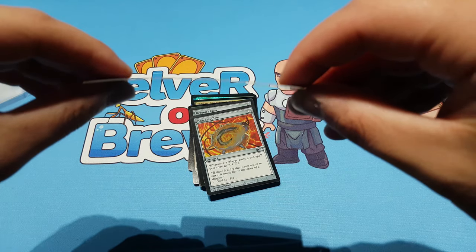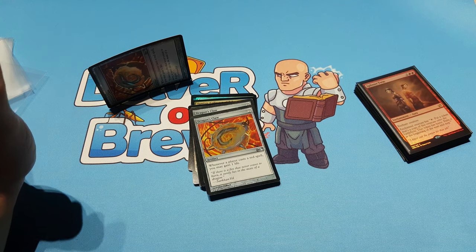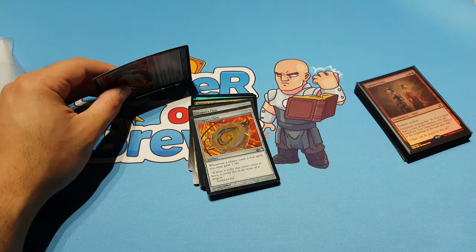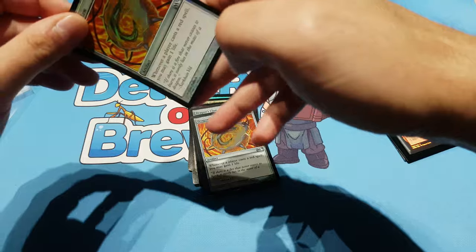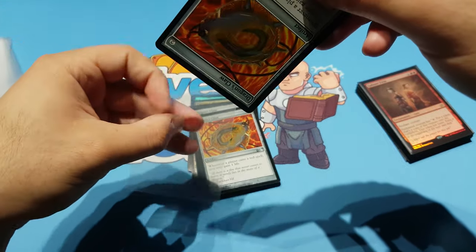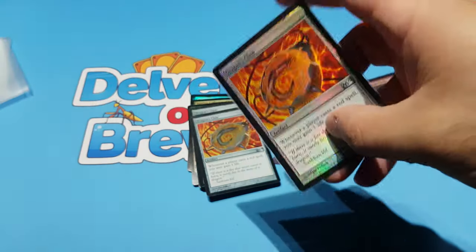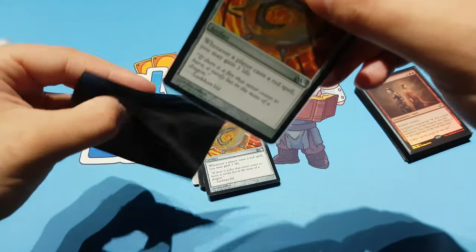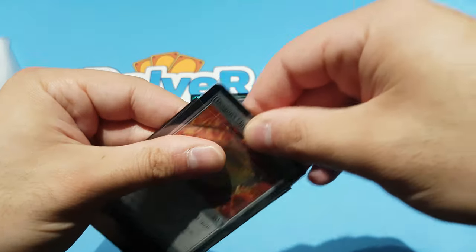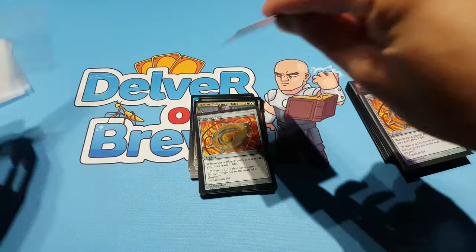Dragon's Claw is next. Holy moly, look at that curling! That curling is intense. We'll make sure to flatten that out — I knew this was curled but I didn't think it was going to be that bad. I think it needs some time in a dry flattening environment to hopefully get rid of some of that curl.